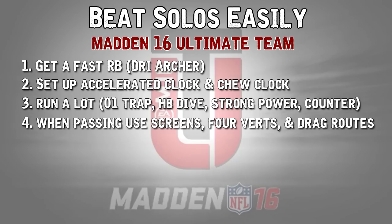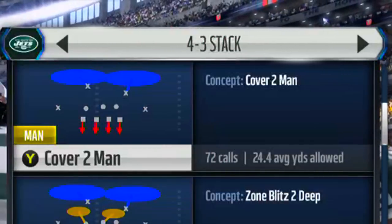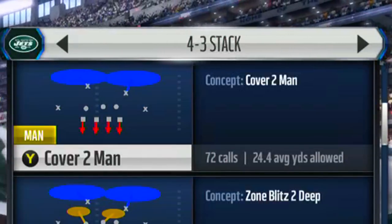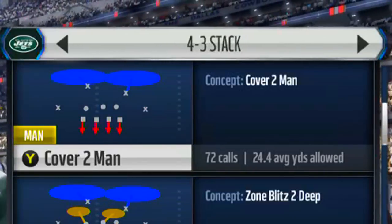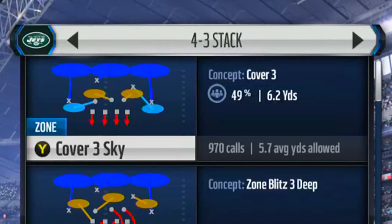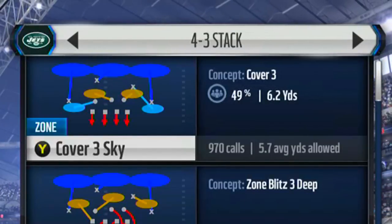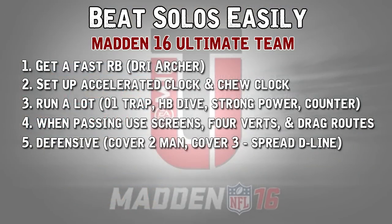On defense, I highly recommend a few things. On first down, run Cover 2 Man — this keeps up with any passing play they run, and on running plays you'll usually bring them down pretty easily. On other downs, use Cover 3. You can spread your defensive line to negate the outside run by pressing LB or L1 on PS4 and then pressing up on the left stick, which decreases your chances of giving up outside runs.